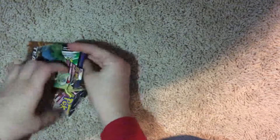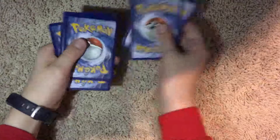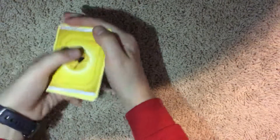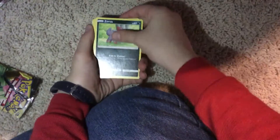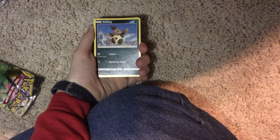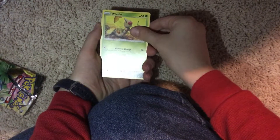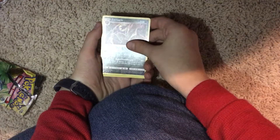Okay, final pack. I saw the first card — so we got Electric Energy, Nidoran, Judge Whistle, Zorua, Larvitar, Psyduck, Volcanion Baby, Weedle, and the Zoroark.